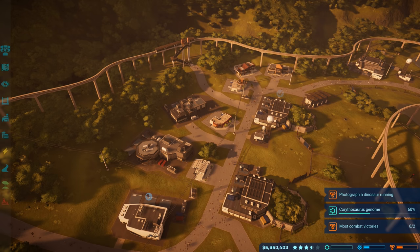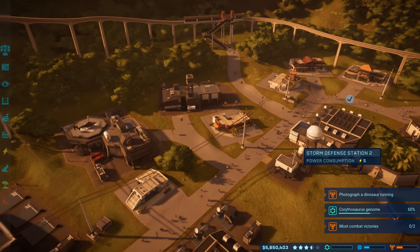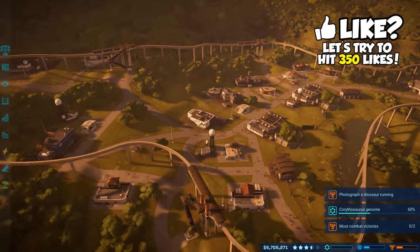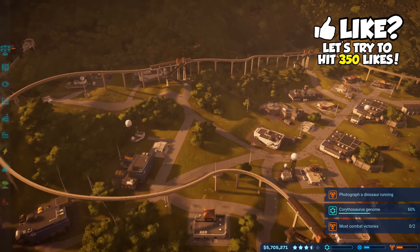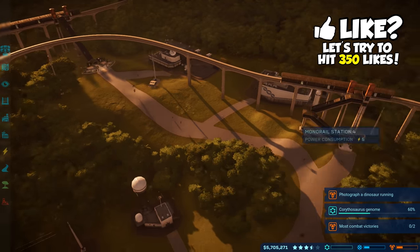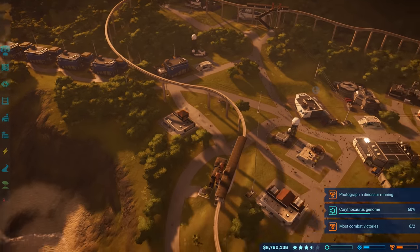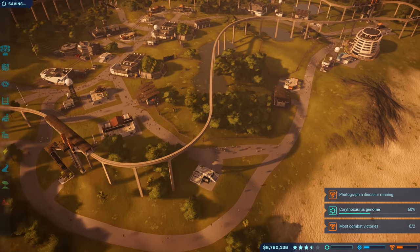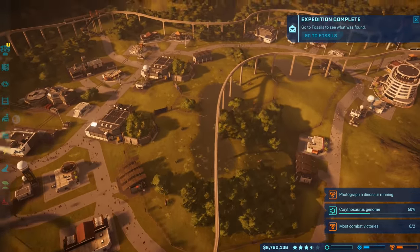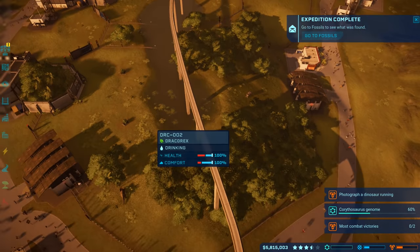While waiting for the expedition team to excavate, I decided to improve my monorail system. We now have a stop right next to the entrance, curving around to cover the power plant area. Instead of curving around the dino areas, I've made it curve inside the dino areas to give guests a pretty good view of the dinos.